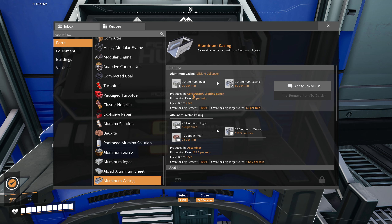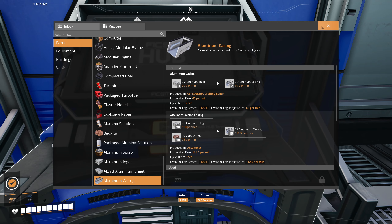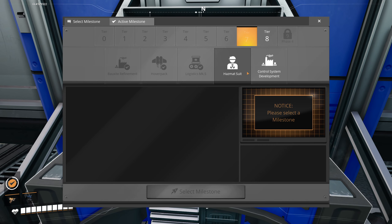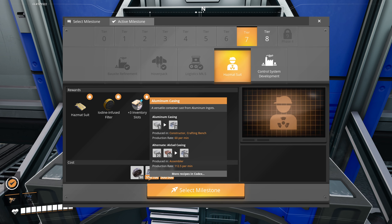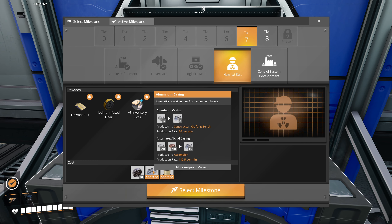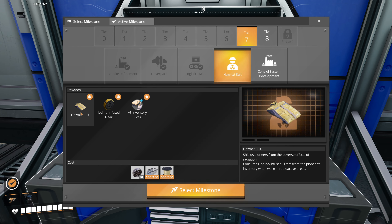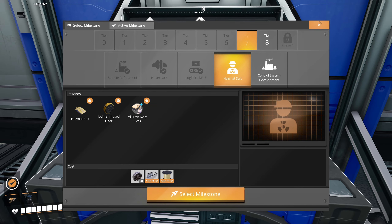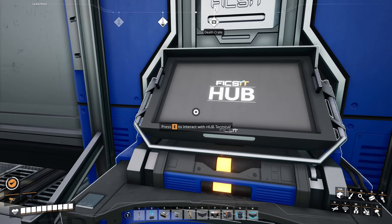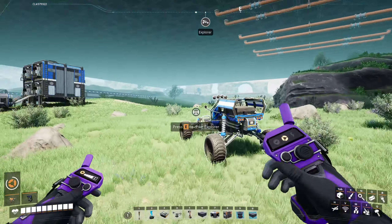We're going to get that set up now. I could unlock it because we've got some aluminum casings in our dimensional depots, but we're going to have to get it up and running first before we unlock it. Then we can get the hazmat suit built - iodine filters plus three inventory slots - and finally go after my death crate up there.